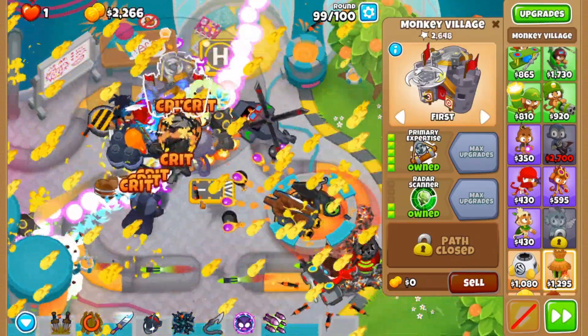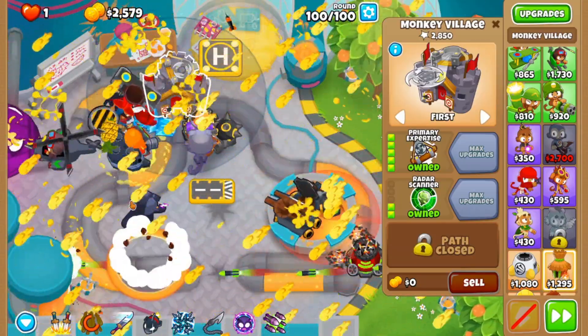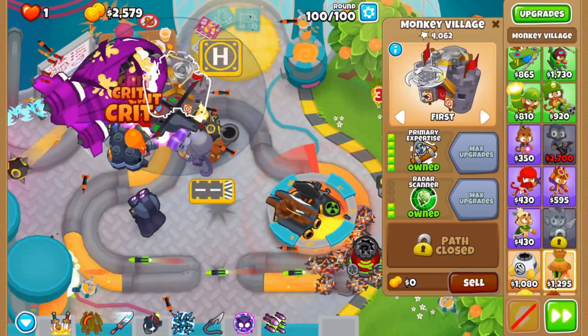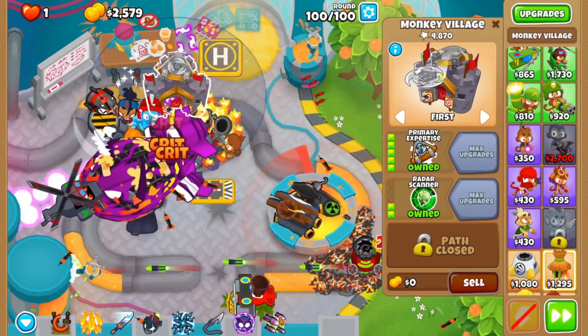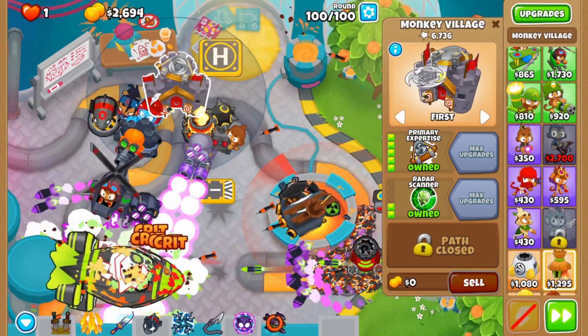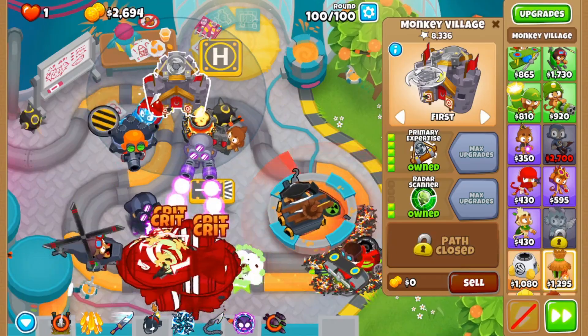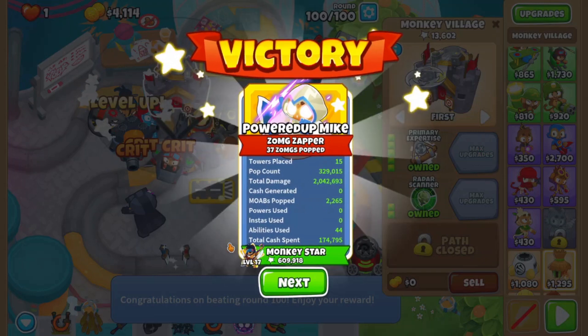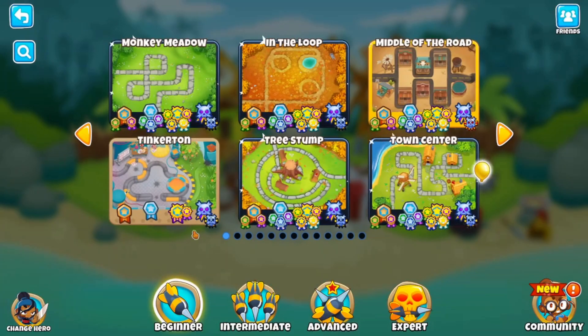You have the primary expertise — that's a pretty sharp one. There's trial and error, and of course the BAD. This one's not as intimidating as it seems. And there you go — that's how you do it. We completed this track on CHIMPS. Tinkerton CHIMPS complete! Thank you for watching and I hope this little strategy video helps. I'll see you guys next video. Bye-bye.